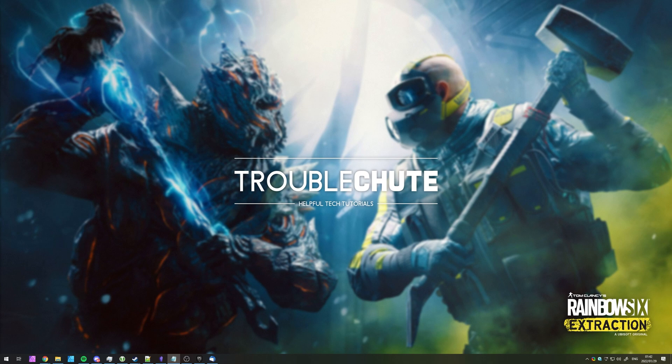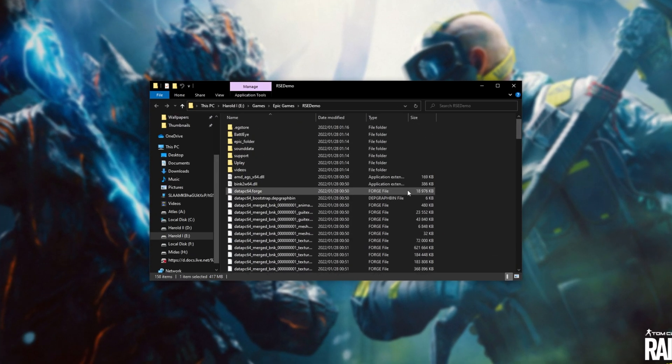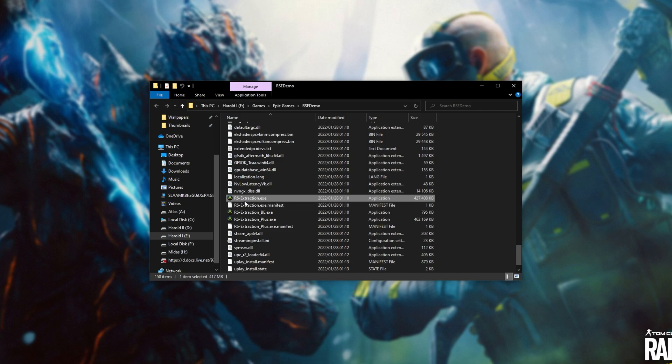If you're still having issues and you're on a laptop or a computer with multiple GPUs, make sure that the game is running on the correct graphics card. Head across to your game client of choice, right-click it, and open File Location. Steps will be different for the Ubisoft launcher, Epic Games, etc. I have it installed through Epic Games here. Head across to your games folder, Epic Games and RSE, Rainbow Six Extraction, or RSE Demo if you're currently trying out the demo. Scroll down until you see the main EXEs — what we're looking for is R6-Extraction.exe, not BE or PLUS. If you're playing through Ubisoft Plus, you'll need to follow the steps for the underscore plus version as well.